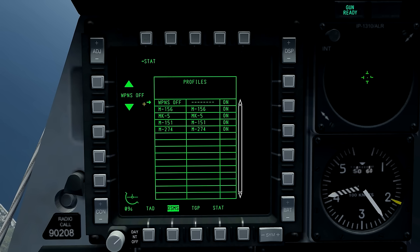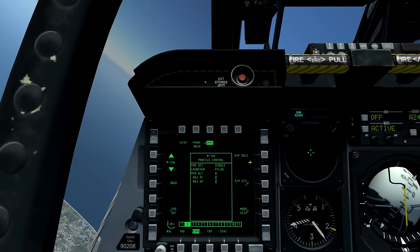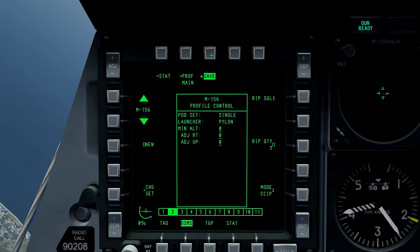Selecting OSB1, we can enter profiling mode, and using OSB 19 and 20 we can select a profile. Using OSB3 we can view the profile and change settings related to this weapon's profile. On OSB6 we can select the release mode: currently single, then pairs, then ripple single, which alternates between left and right pods for the quantity selected on ripple quantity, with the final mode being ripple pairs. Ripple quantity is defined by selecting a value on the scratch pad and selecting OSB8.